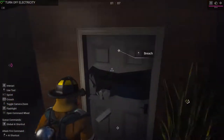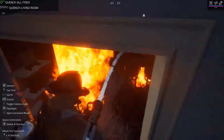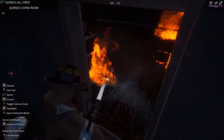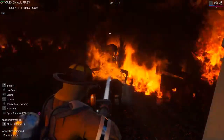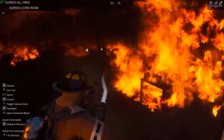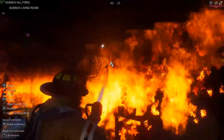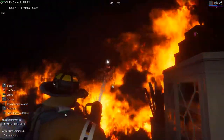Now we need to talk about the firefighting aspect of Firefighter Simulator: The Squad — after all, it's literally in the name. I maybe only lost about 10-20 frames per second during firefighting, but the fires are ferocious and vividly detailed with plumes of black smoke that obscure many details when you're running through a building. I feel that's the key — the smoke obscures things so they don't actually need to be rendered, which can save any poor GPU from a meltdown. That part of the game runs great with just a few little bugs, nothing major.